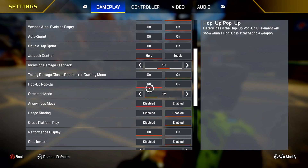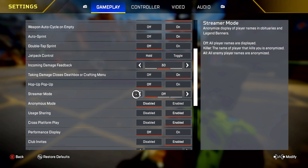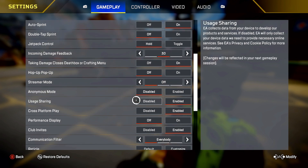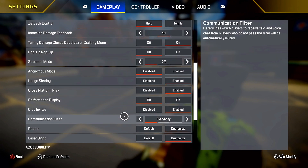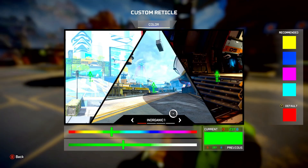Hop up pop up I have on off — I'll know when I have a hop up because you see it before you pick it up. Stream mode off, anonymous mode disabled. Cross platform — you want this on. Don't put it on disabled because it's going to take forever to find a game, and you don't want to load in and die after waiting 20 minutes. Performance display I have off, club invites enabled.